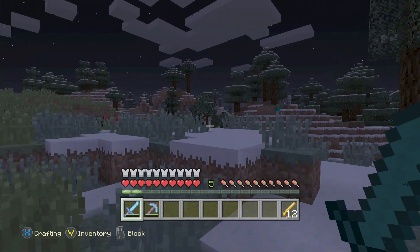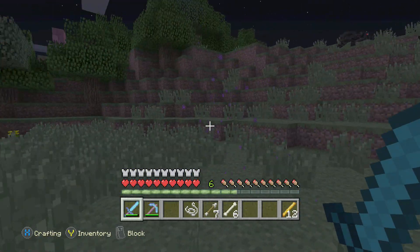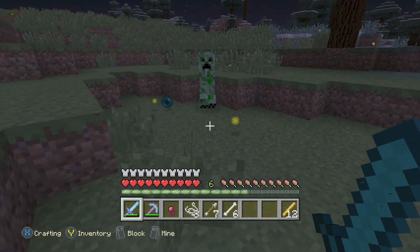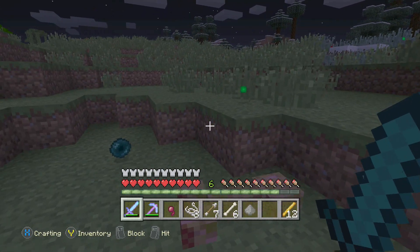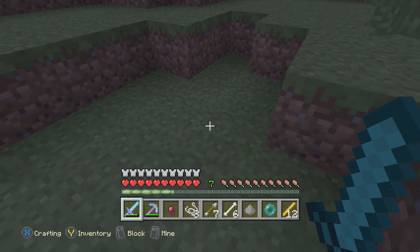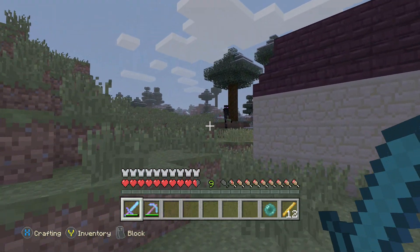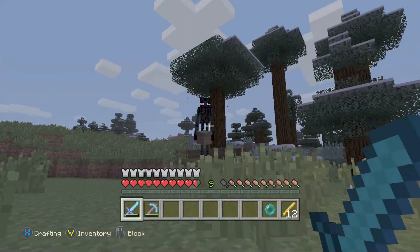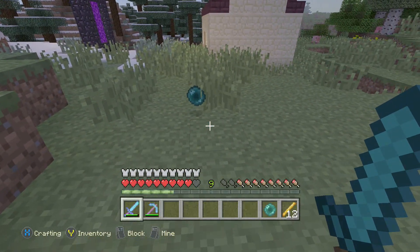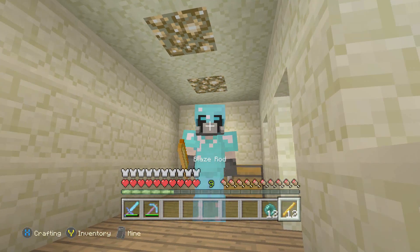The trickier part: we need to find endermen. Endermen don't have an exact spawn — they can appear day or night, pretty much anywhere, and they can be a pain. We need to kill 12 of them because we need 12 Eyes of Ender. They drop ender pearls, which can be quite rare. I'd suggest saving before you attack them. There's no real shortcut — you have to farm them. You can set up traps, but honestly by the time you've set it all up, it's not much easier.